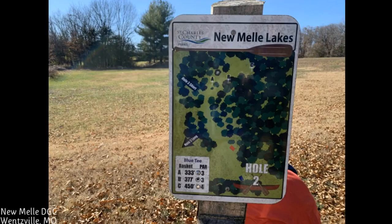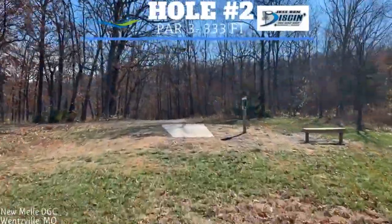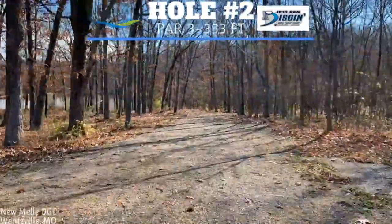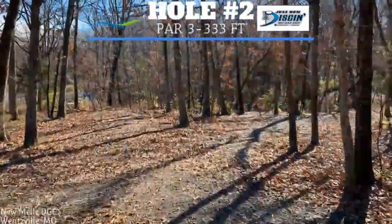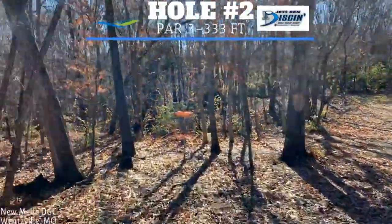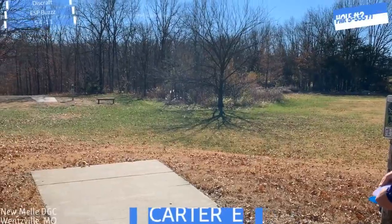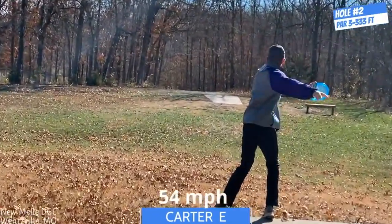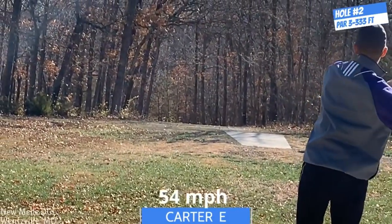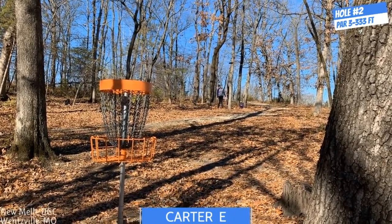That was a little high but a good putt. Now hole 2, it's in the A position — 333 feet, par 3. Tons of open space right off the bat, then it slowly goes into a tunnel and bends a little bit to the right at the very end, with a couple trees around the basket and a lot of trees right before it. As a backhand player, I throw my Buzz — it's a little sawed off but I get through the stuff.